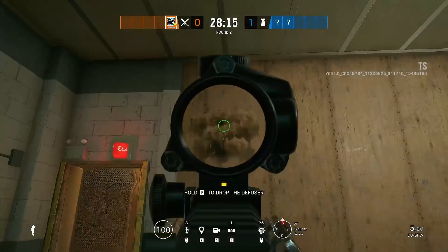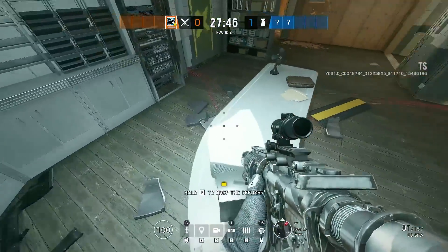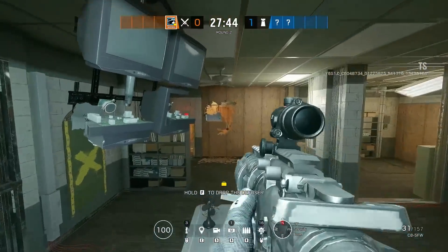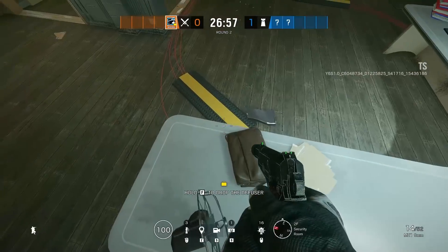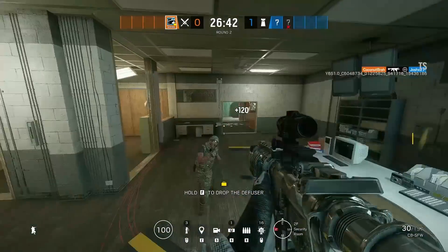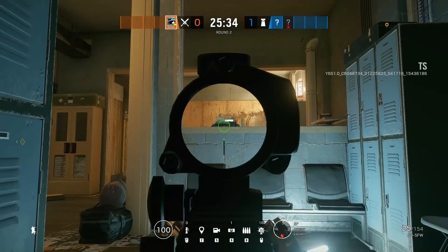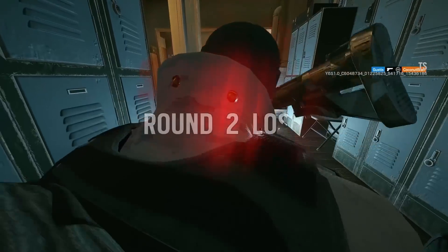Next up is the elevated angle to kill anyone crouching behind the half wall while they can't see you. On the old Border you could just stand on the PC monitor to get an angle, but now you can also swerve your way onto the fan if the monitor gets destroyed. Once you're up in either spot, you'll be able to see the forehead of anybody crouching on the half wall while they literally can't see you — go get your free kills before they learn.